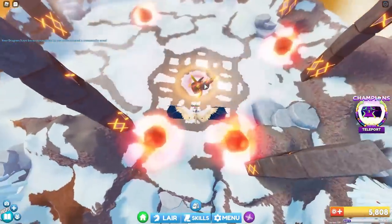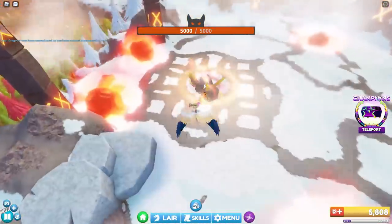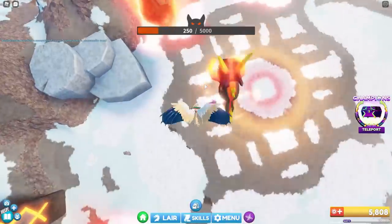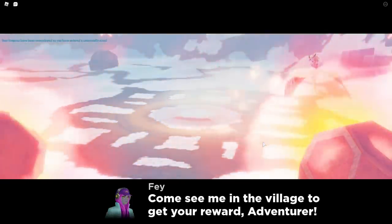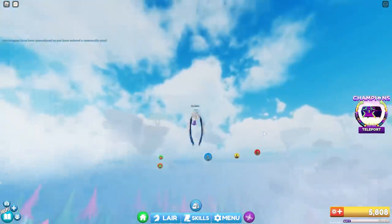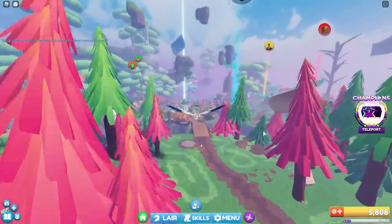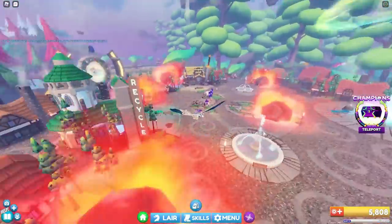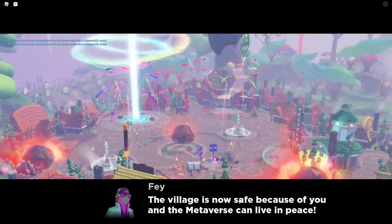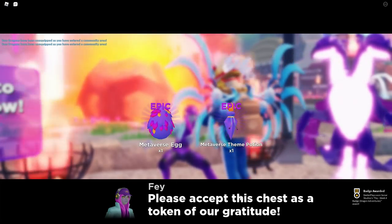He doesn't seem to do a whole lot of damage to you from far back. You've got to get really close to him to do damage — I was worried fire wasn't going to work on him, but it actually does. Once you get close enough, it doesn't take very long and he dies pretty quickly. Then after you kill him, you've saved the whole village. Go back to Faye, talk to Faye, and she's going to say you did it — thank you adventurer, they can live in peace. She says accept this chest as a token of our gratitude, and you can see on the bottom right you've got the badge.